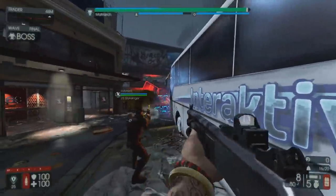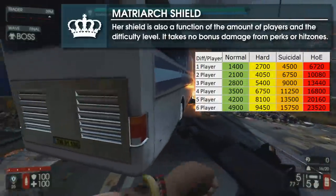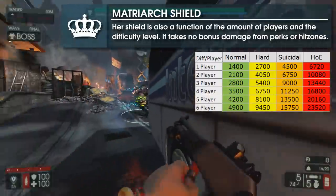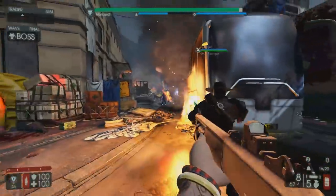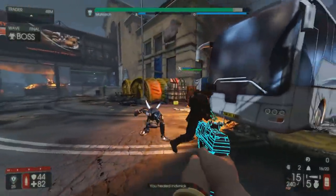In addition to her base health, she will also have an active shield generator, which will vary based on game difficulty and the number of players alive at the start of the wave. However, the shield generator is temporarily disabled whenever she performs an attack, allowing you to strike her armor and HP. Otherwise, all incoming damage will be absorbed by the shield.